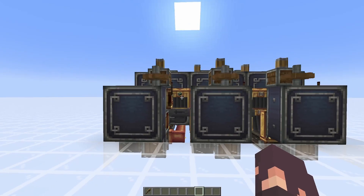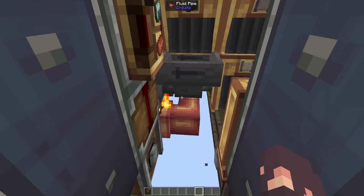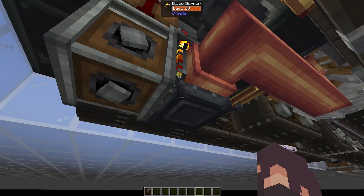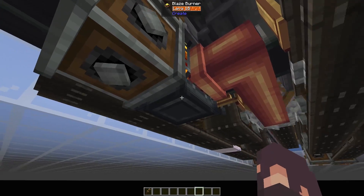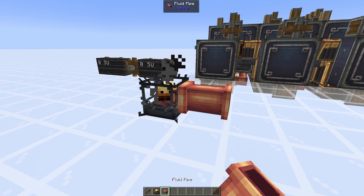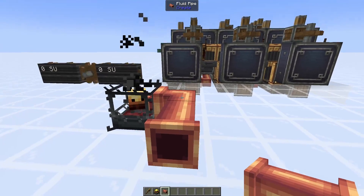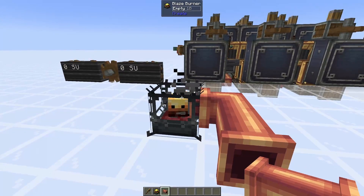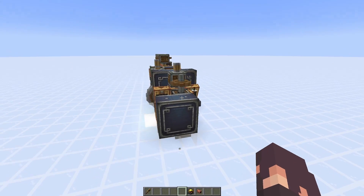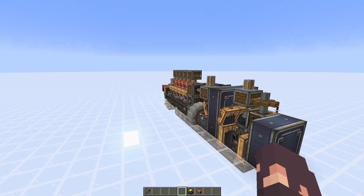This farm specifically is going to work in version 0.5.1.f, and that is solely because this fluid pipe will connect to the blaze burner and feed it lava continuously. A good way to check if this will work is if you just place down a blaze burner and connect two fluid pipes like this — if it curves and goes into the blaze burner, then this farm should probably work for you.